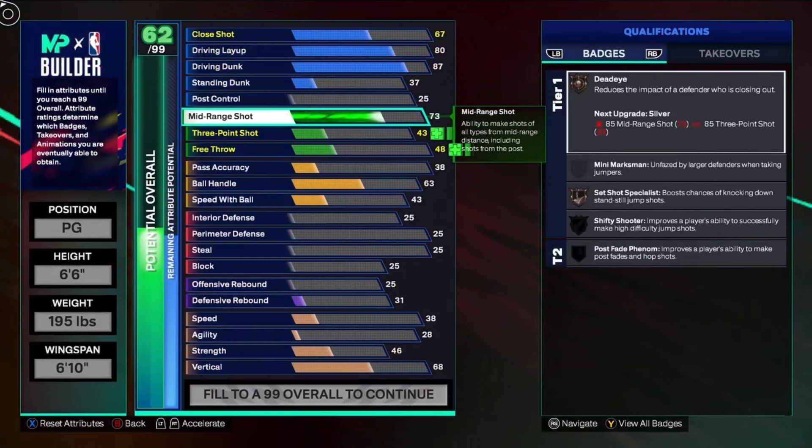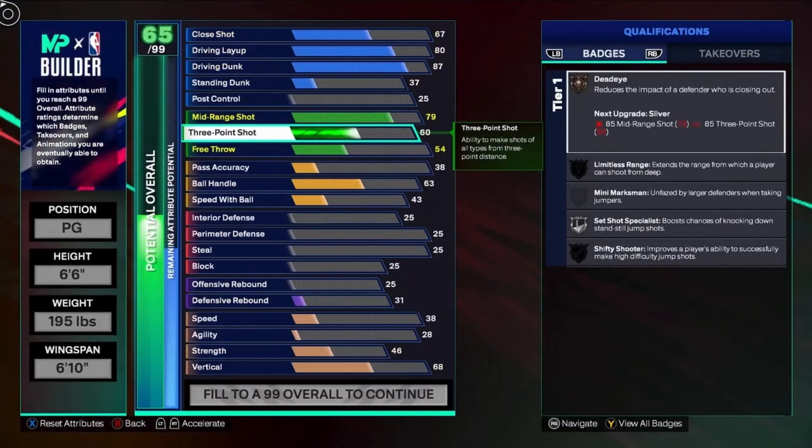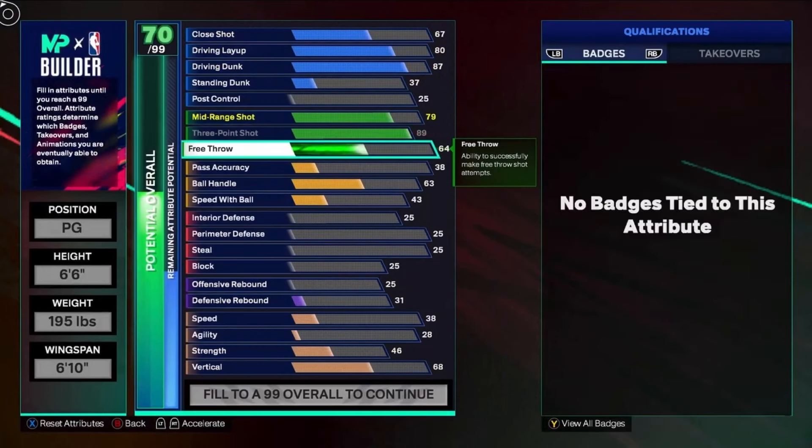Moving on to shooting — mid range is gonna be a 79. We're gonna go with an 89 three-pointer, which gets us that gold set shot specialist and that silver limitless range at the same time. Make sure you go 89 three-ball to get those two badges. If you don't get 89, you're basically just selling yourself.